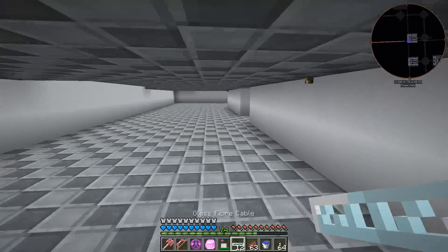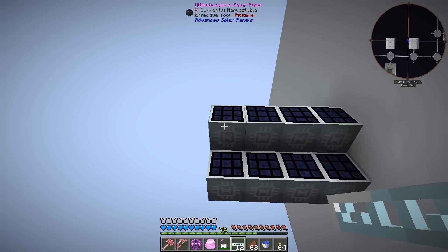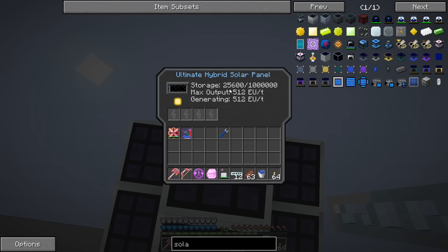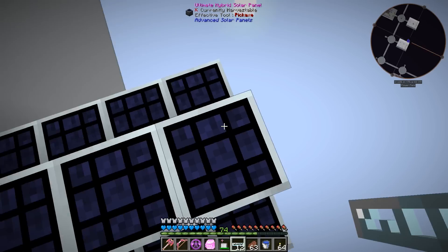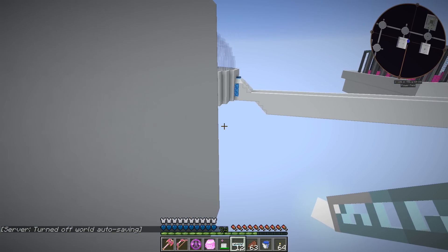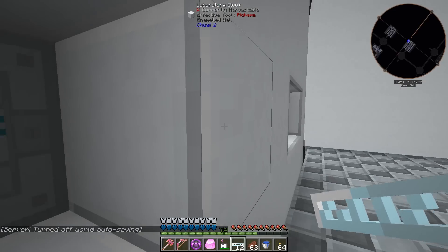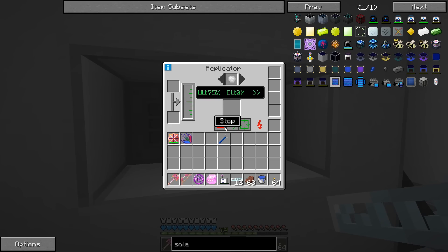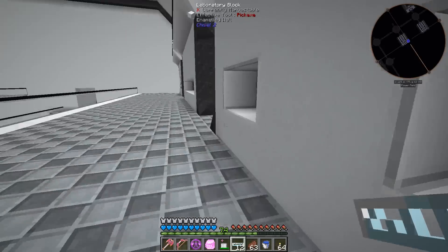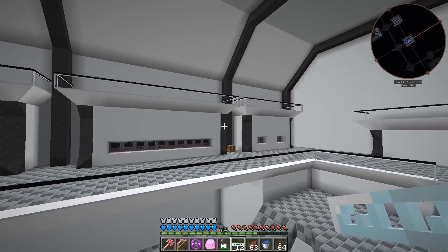With both connected, the second one will use all the energy not consumed by the first. Looking at the solar panels outside, they're no longer gaining power — we're now using more power than they produce, which is what we want. We don't want power wasted sitting in the ultimate hybrid solars. We're making iridium as fast as we can right now, which is decently quick, but I'd still like to see it go faster.